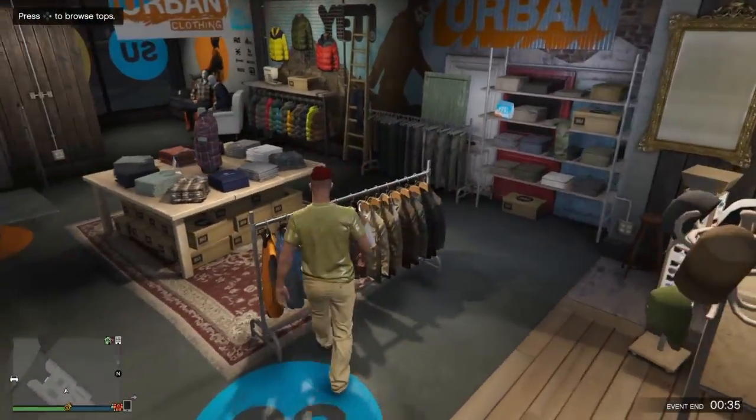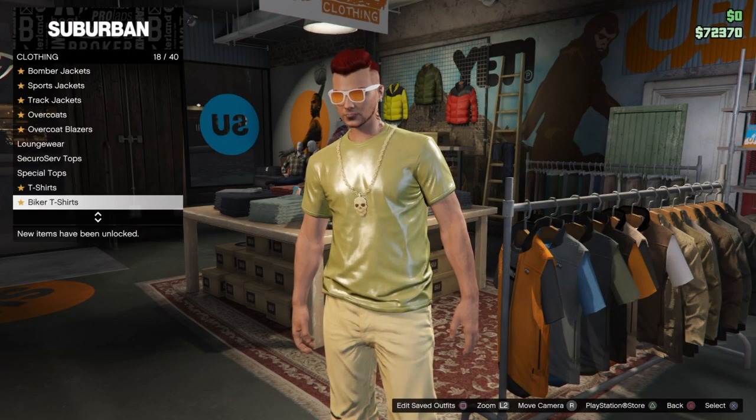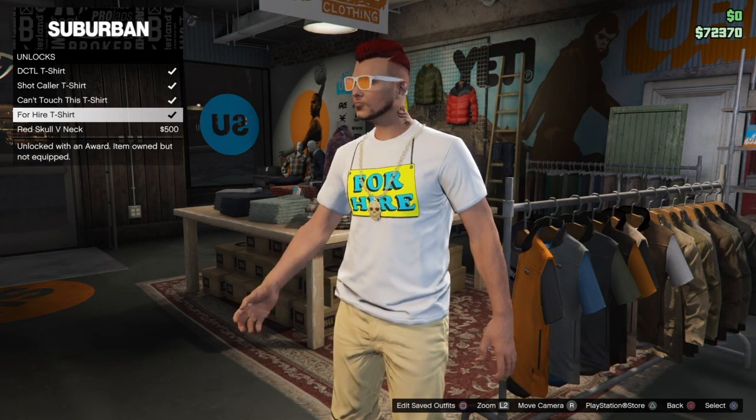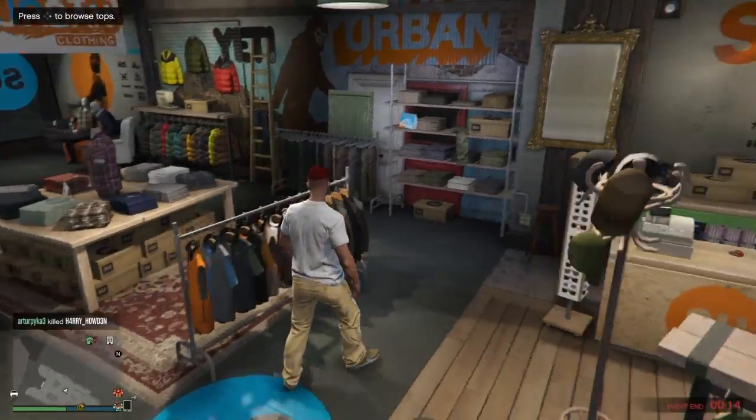So firstly, what you want to do is you want to go to unlocks. This 'for hire' option needs to be unlocked — if you haven't unlocked it then you can't do anything. So you want to pick that one.